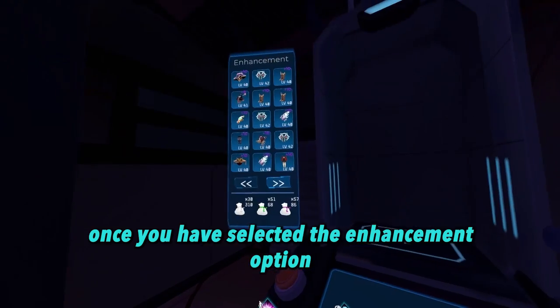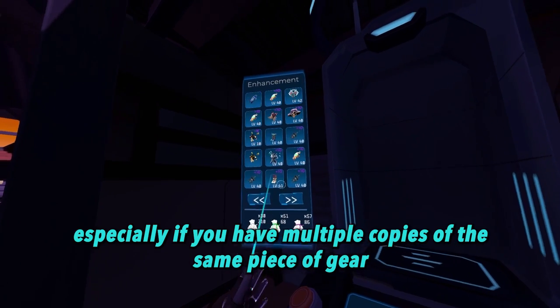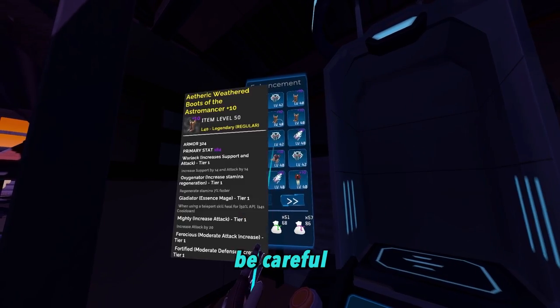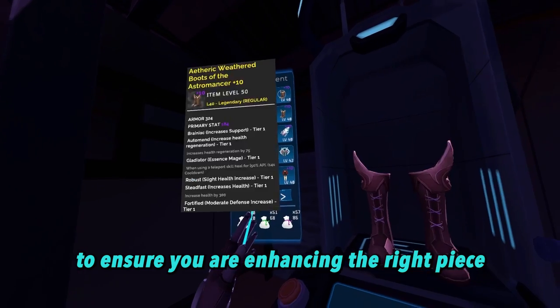Once you have selected the enhancement option, find and click on the gear that you want to enhance. This can be a little bit tricky, especially if you have multiple copies of the same piece of gear. Be careful and hover over the item to check its modifiers before selecting it to ensure you are enhancing the right piece.